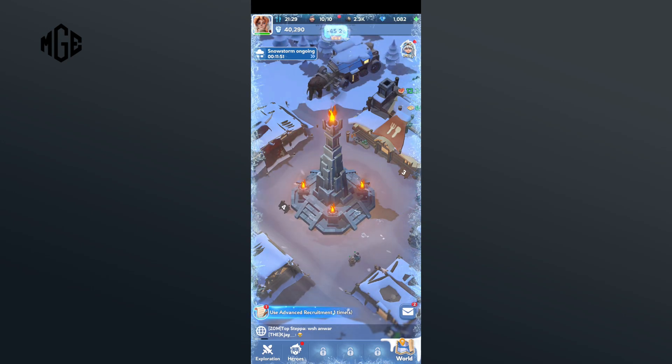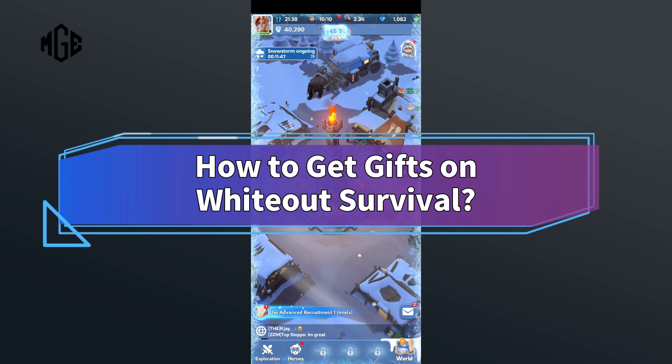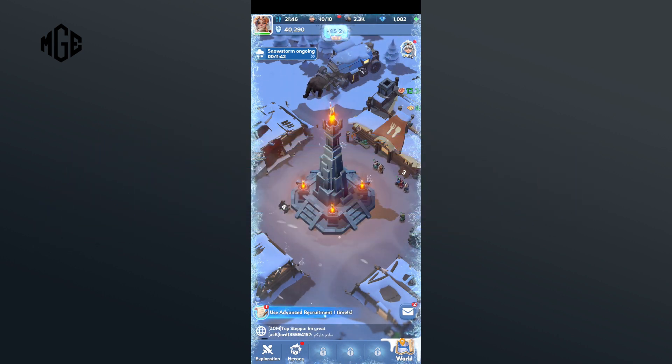Hello everyone, welcome to Make Gaming Easy. Today in this video I'm going to show you how to get gifts on Whiteout Survival. So without any further ado, let's get started. First of all, click on your profile in the top left corner.